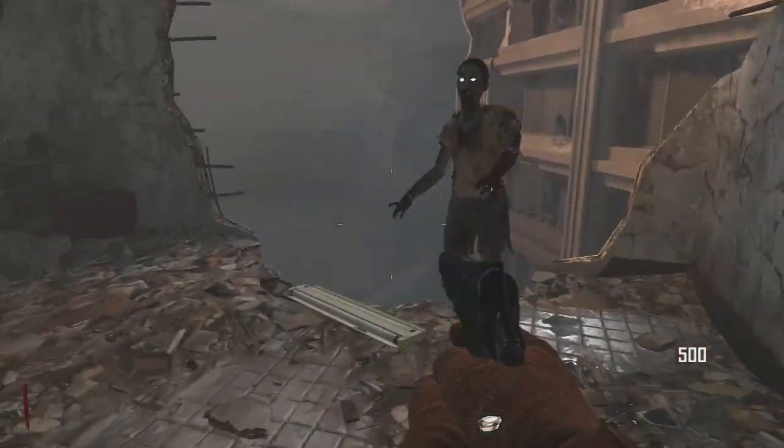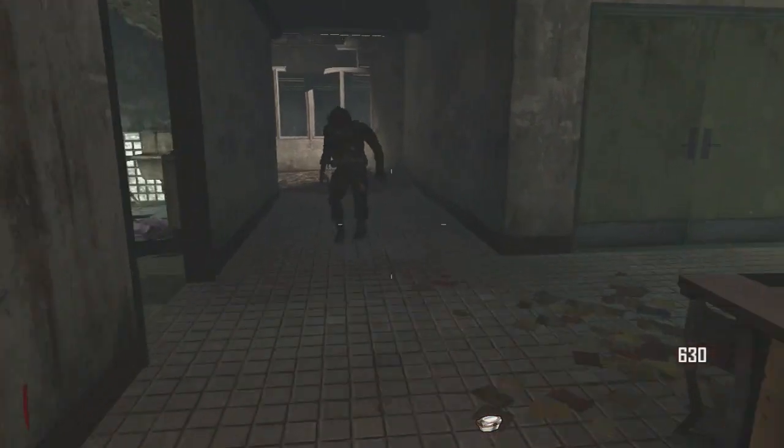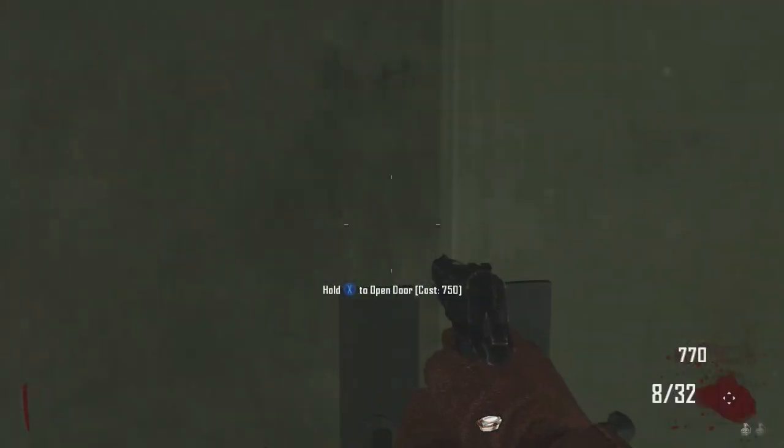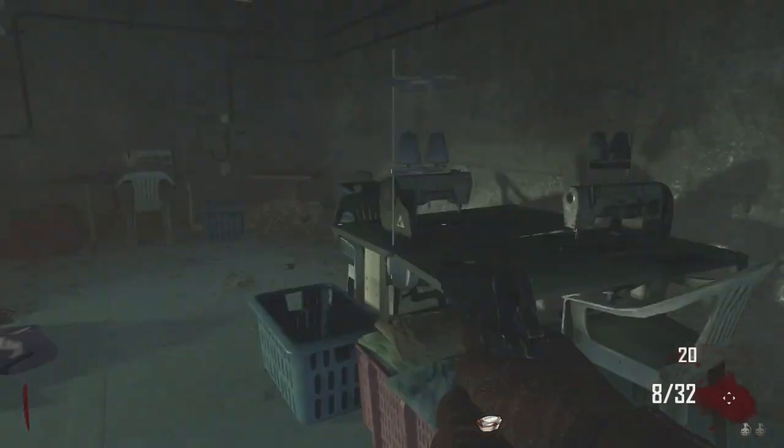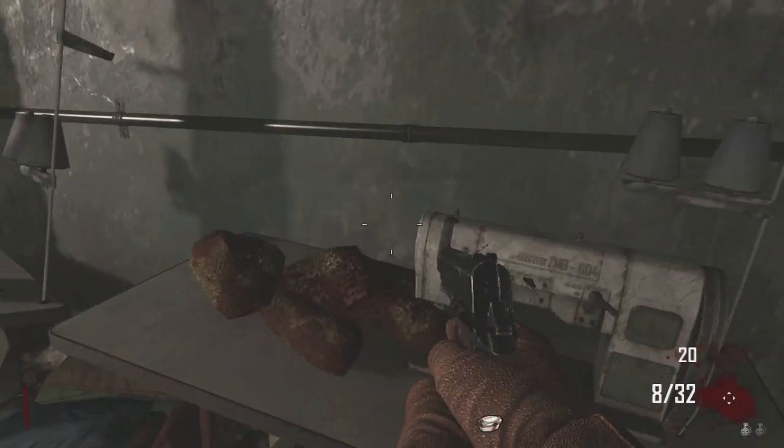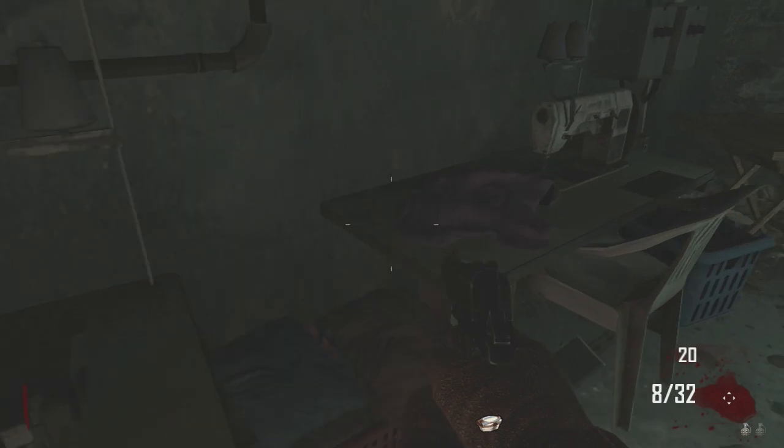It took honestly about seven, eight, ten minutes to complete because you have to wait for the elevator shafts, and I'll show you what I mean in a minute. You open this door and go ahead and turn on the power here. I went over and pressed this teddy bear — if you guys want to see the teddy bear Easter egg, I will have that on my channel as well.